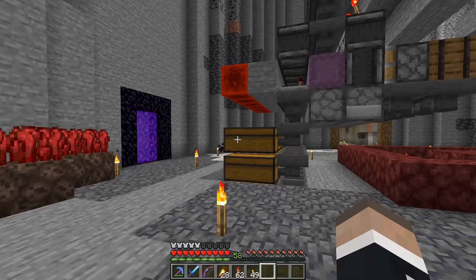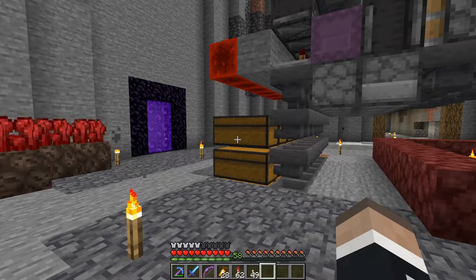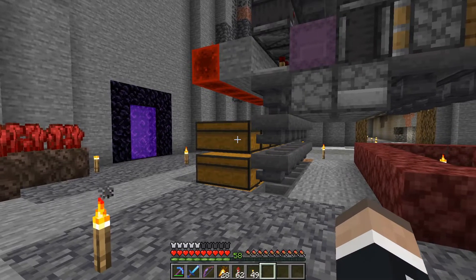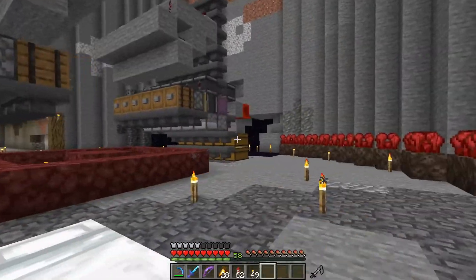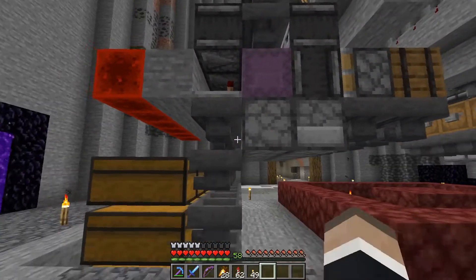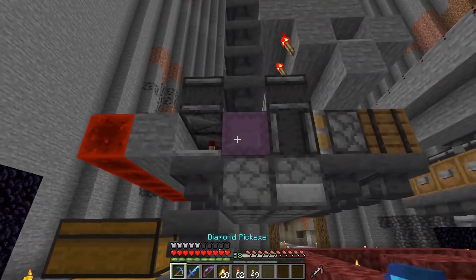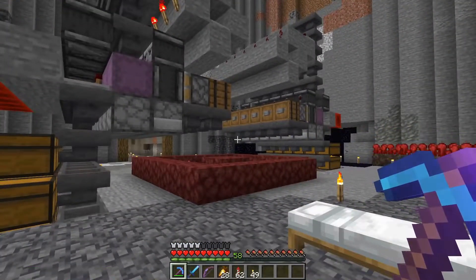I have a list of things that we can get with this farm. We can get bones and arrows from skeletons, rotten flesh from zombies, gunpowder from creepers, string and spider eyes from spiders, and bottles, glowstone, redstone, sugar, and sticks from witches. We can also get glow squid ink. That's why we have 12 of these. The only thing that kind of stings about this is that you can't actually see what's going on in there — so that's tough.